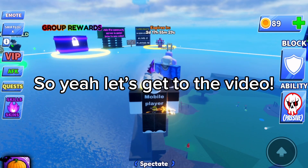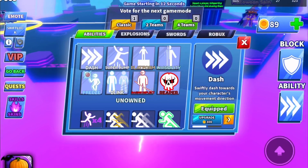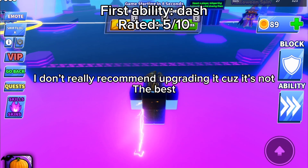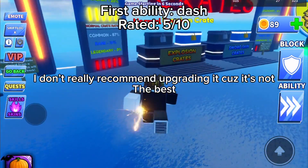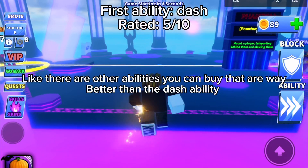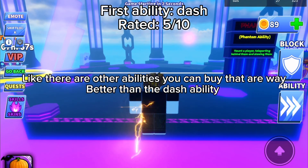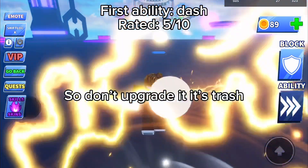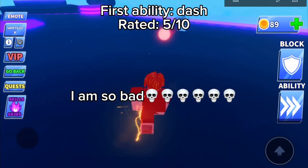The first ability is Dash. You get it from the start — it's free. I don't really recommend upgrading it because it's not the best. There are other abilities you can buy that are way better than the Dash ability, so don't upgrade it. It's trash.